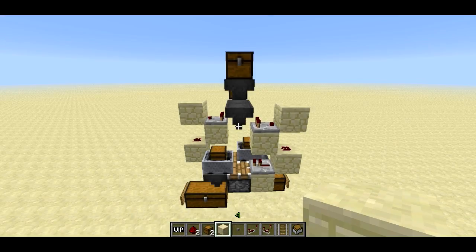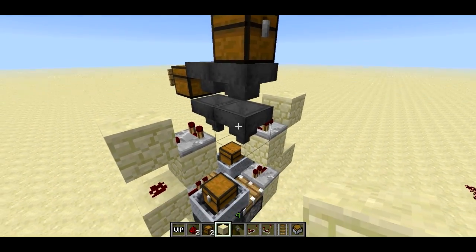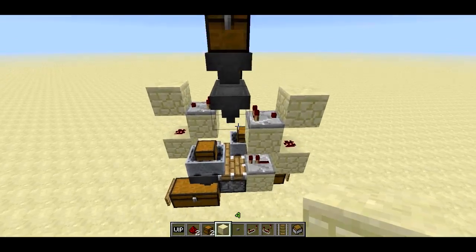Welcome back, Sethbling here. What I've got for you today is a method of using the hoppers from the 13w1b snapshot to create an automatic item sorting system.